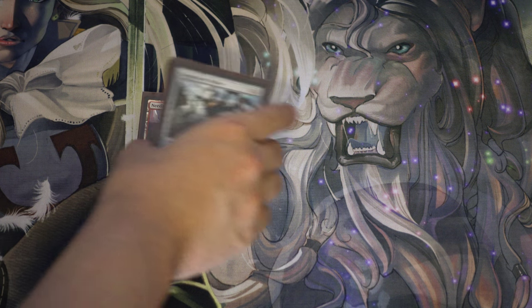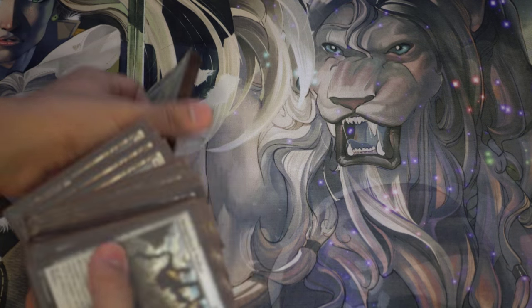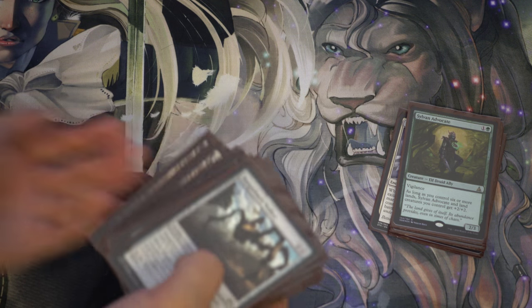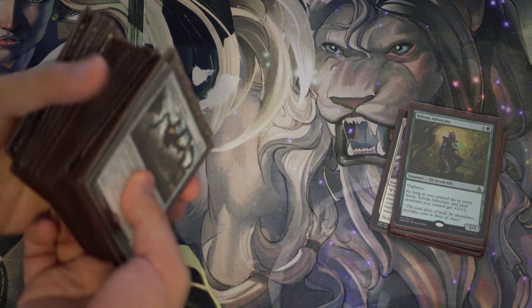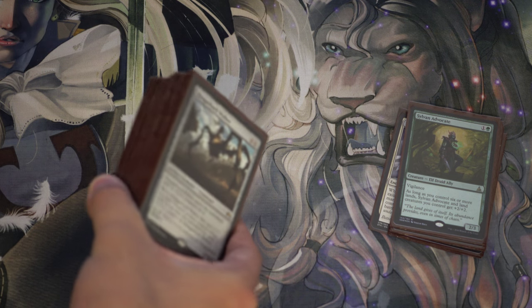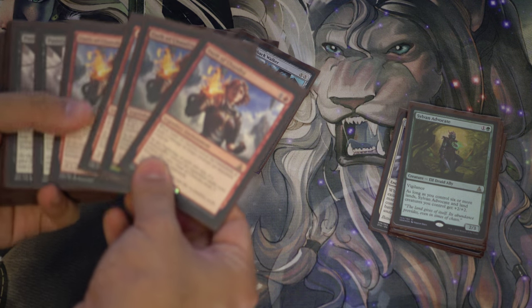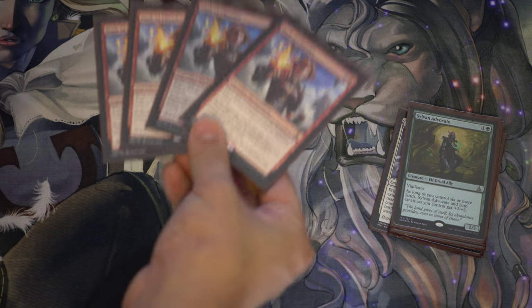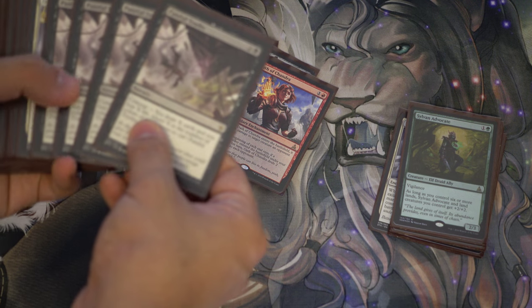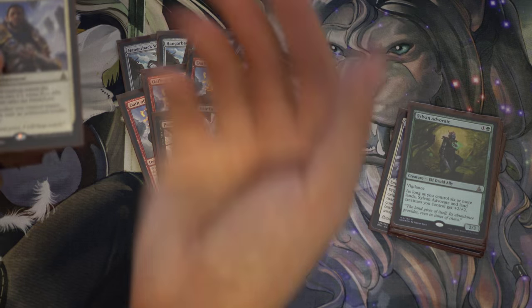Hey guys, today I'm going to go over my new deck. The deck is kind of ready — it has no cards that are in Fate Reforged or Khans of Tarkir. So you have four Hangarback Walkers, four Chandra's — very good early game — and four Painful Truths. As you're going to see from this deck, it's pretty aggressive.